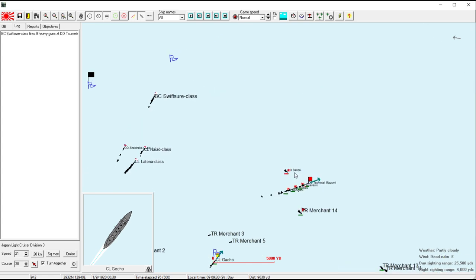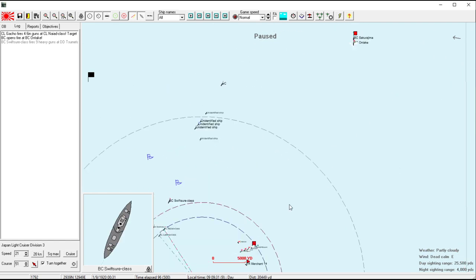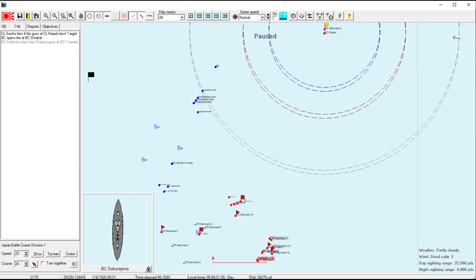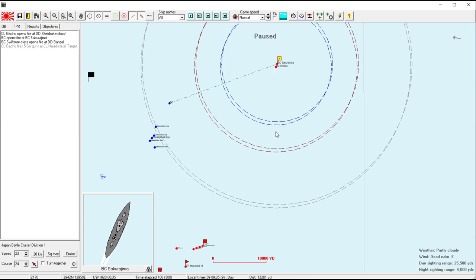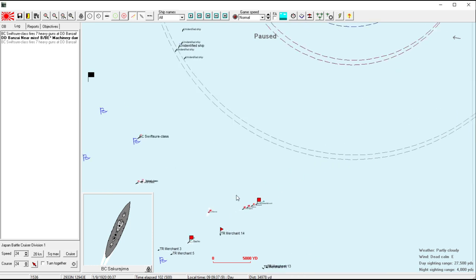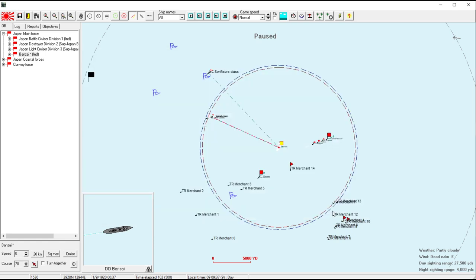The Banzai has reattached — how brave of her. I don't think that's going to last long. The Swiftsure is going pretty slow, but we already know what's going to happen: she's going to turn away and just run from any attempt by our destroyers to get in on her. We'll take the squad up to 24. The Gaucho is struggling; the Banzai attached again, but we can just detach her yet again.